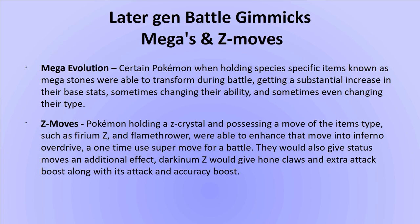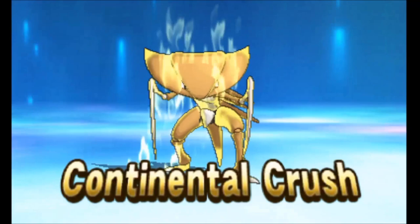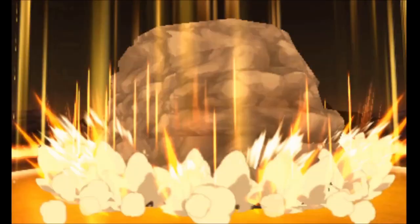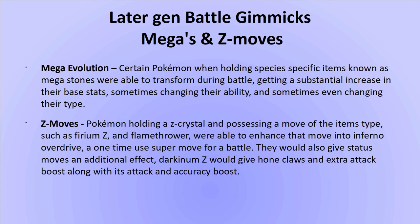Z-moves: Pokemon holding a type-specific Z-crystal item and possessing a move of that type — such as Rockium Z with Stone Edge — were able to enhance that move into a one-time-use super move like Continental Crush. These moves had 100% accuracy and extra base power. They also gave status moves an additional effect — Darkinium Z, for example, would give Hone Claws an extra attack boost on top of its normal attack and accuracy boost.